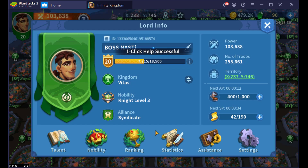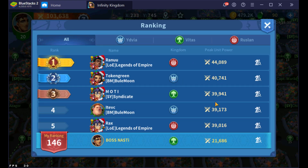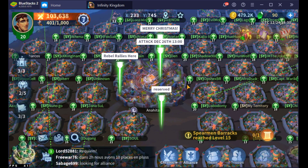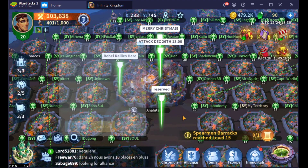You'll also notice that if we take a look at the rankings, you'll see that the strongest is 44,080. And then if we come down, the level four city is around 31,000-something. So you can see right there, there's about 15 to 16 people that are over the garrison power for a city.